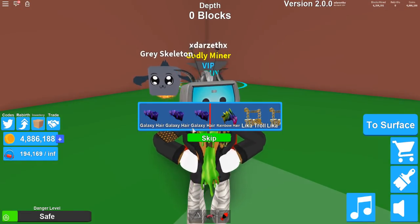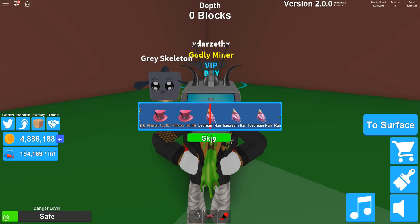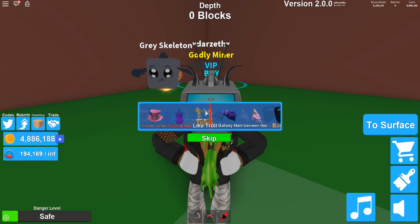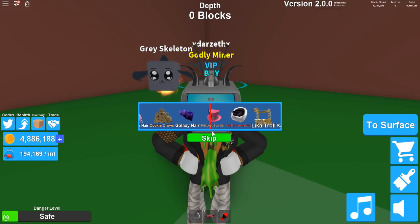Awesome. And moving from there we're gonna keep going — bam! We got ourselves two bandits, pretty sweet. We got ice cream here again. And that top hat looks pretty fancy, I'm not gonna lie. This top hat right there, I kinda want it — I really do. Cookie crown! Yes. Princess top hat — pretty nice.